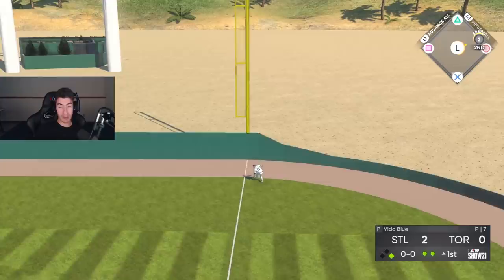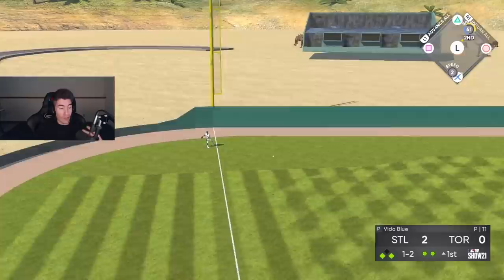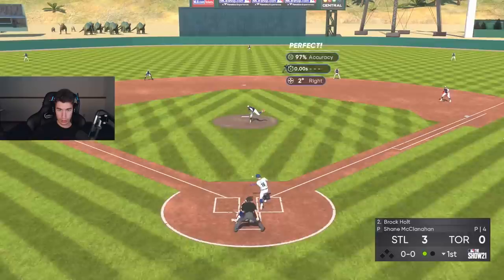Yasmani gets a double — he's got two speed, probably because I paralleled him once or twice. Reese Hoskins drives in a run with a little double. I want to win and go 12-and-0 in Battle Royale. Lindor flies out, but we got three runs in the inning.